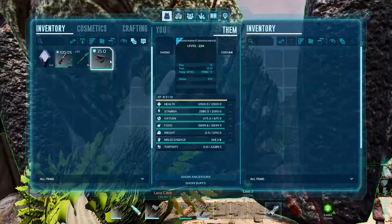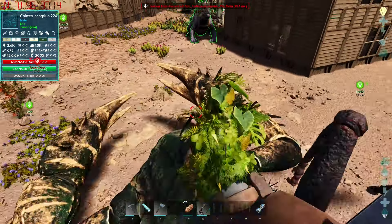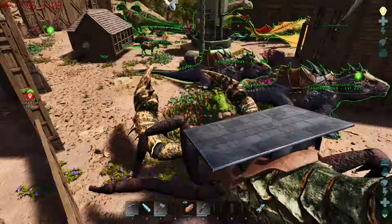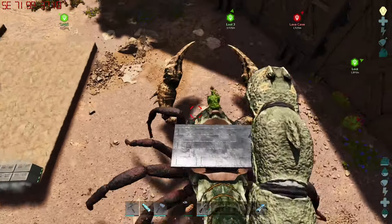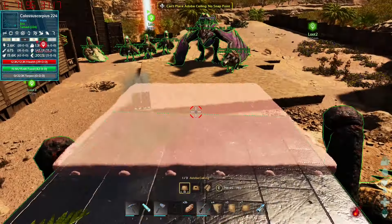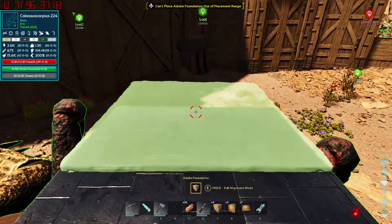Alright, throw you out big boy — let's throw the platform saddle on you. Voila! It's surprisingly faster than I was expecting. How big is that platform — about two foundations? You get dismounted onto the back. Let's see the building area for it — ceilings don't seem to snap to the edges.